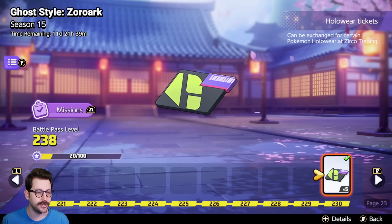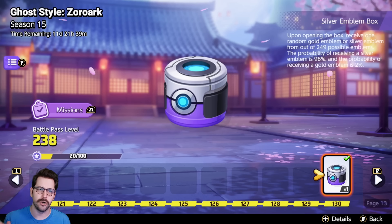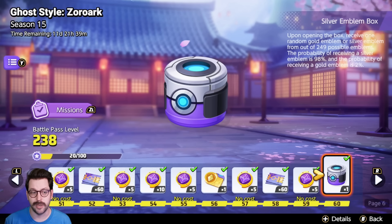Let's talk about a few ways you can actually get some boost emblems. If you happen to buy the battle passes, there's a gold emblem box and a couple of silver emblem boxes as you earn rewards. That just gives you a free emblem as you are leveling up the battle pass. If you don't buy the battle pass, then that is not a way to earn this.